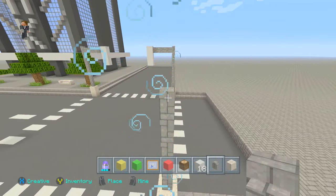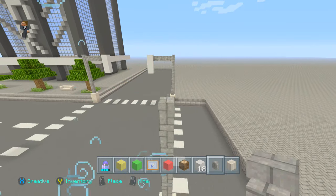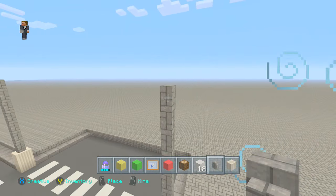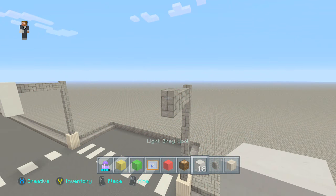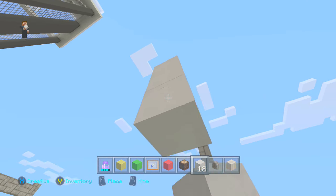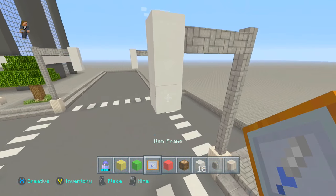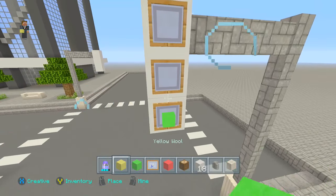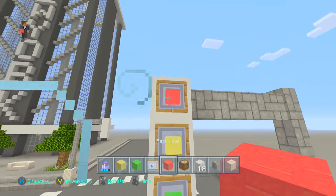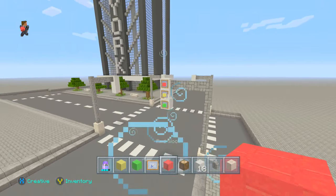Once you've done that, take it across by three — one, two, three — then build one out, then two down. On those three spots you want to place three item frames, then place green at the bottom, yellow in the middle, and red at the top.